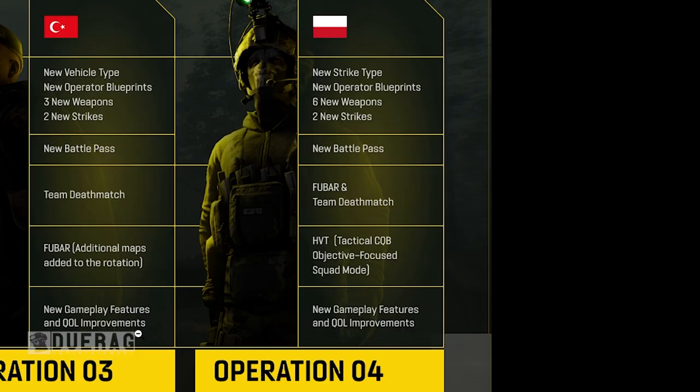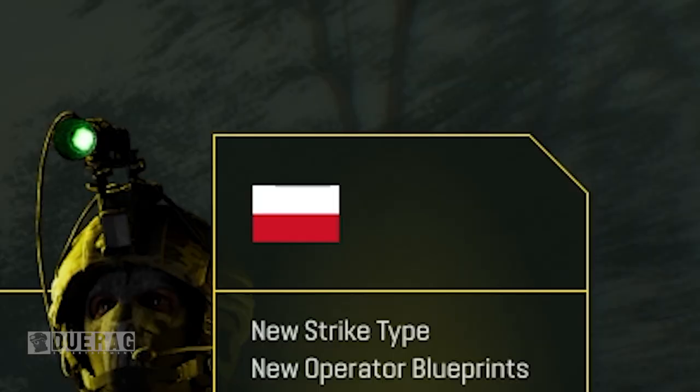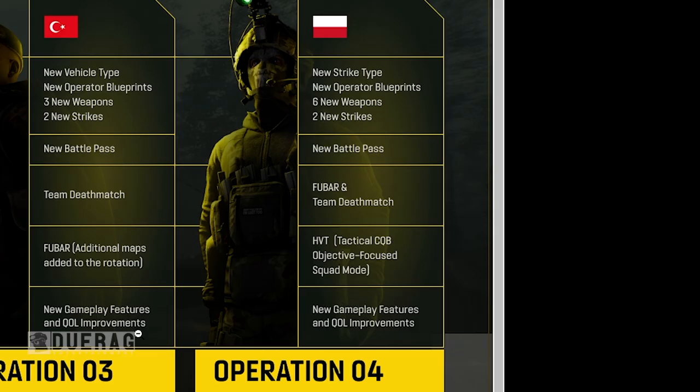For Operation 4, they're adding in the Polish forces, a new strike type, new operator blueprints, six new weapons, two new strikes, another new battle pass, FUBAR, and team deathmatch. There's also HVT, tactical, CQB, operation focus, and squad mode — so we've got FUBAR and HVT as new game modes I don't know anything about yet. Plus new gameplay features and quality of life improvements.